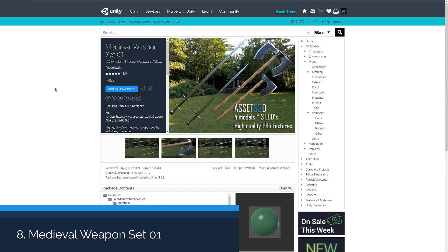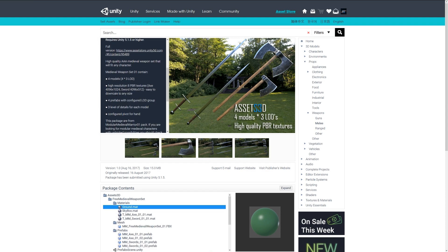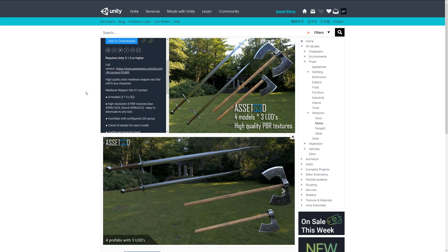The next one is the Medieval Weapons Set 01, which is another nice selection of PBR quality assets. It includes four prefabs with three levels of detail each, and eight PBR textures ranging from 4K to 512 — you can downscale in size as required. As you can see, it comes with a range of swords and axes.